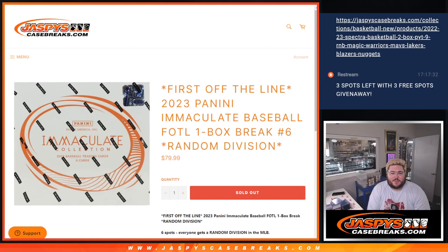What's good, y'all? Chris from JaspiesCaseBreaks.com doing 2023 Panini Immaculate Baseball. First off the line, one box break, random division number six. So every spot is a random division, five teams per division, to make up all 30 teams. Let's do it.